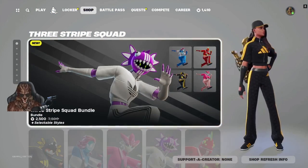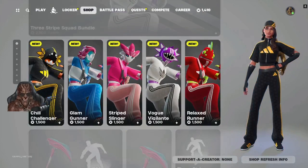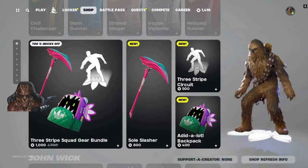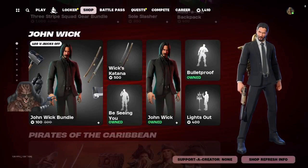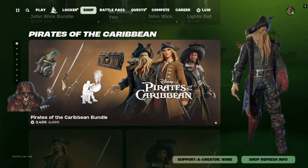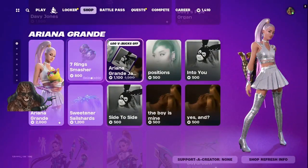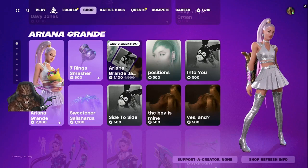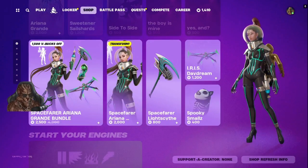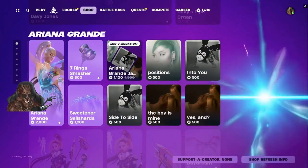In the item shop today we got the Three Stripes Squad Bundle — that's cool, guessing it's everything sold separately. We got the Gear Bundle, we got our John Wick, we got our Pirates of the Caribbean craft, everything sold separately. They still ain't got the first Ariana in a bundle — they're selling her separately, trying to milk that one. The second one is in a bundle, so I'd wait for them to do this one in a bundle. I would skip this one until they put it in a bundle.